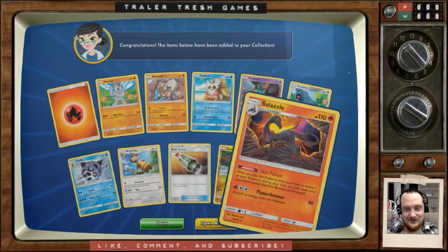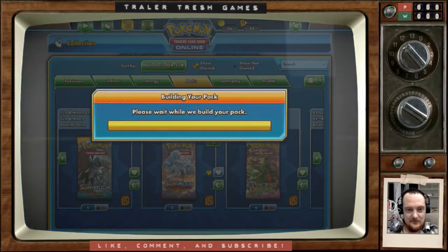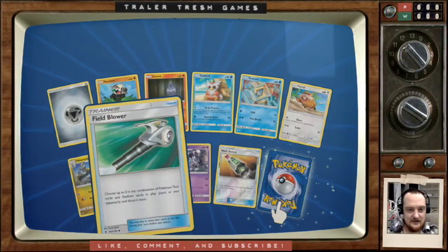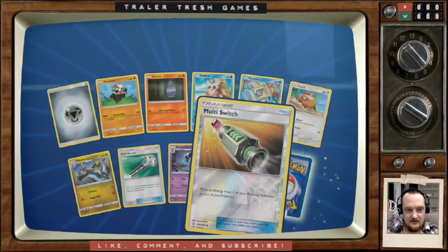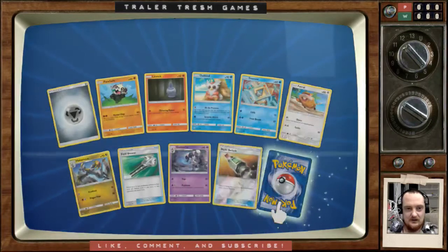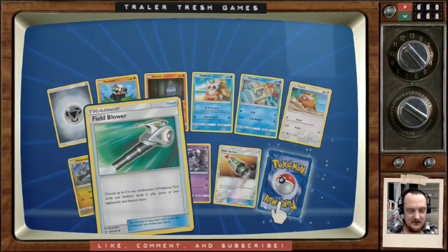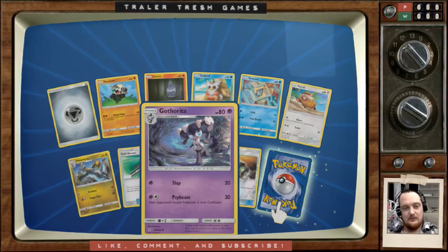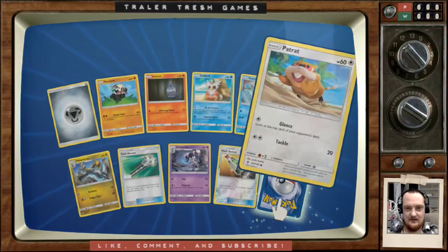We've had a terrible run to start this opening. Field Blowers are always amazing but aren't too hard to get — I've got six now. Got another one. Both of my copies are shiny ones. The art is very different from some of the other cards — is that 3D? Yeah, that might be computer graphics. This one's like a 3D model or something. It's really weird how the art's all over the place.